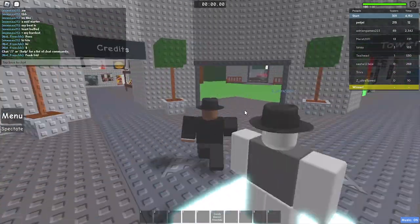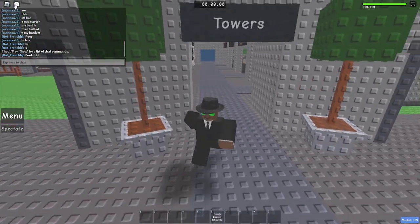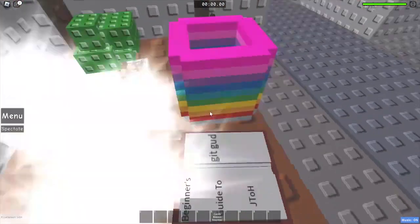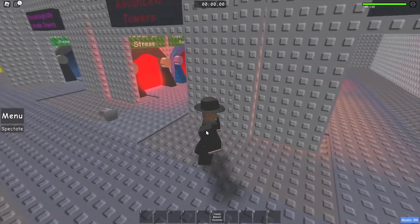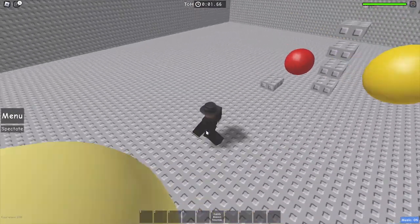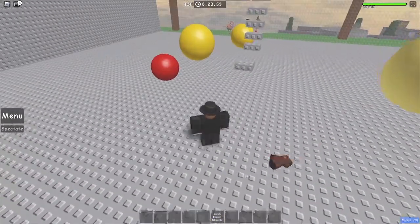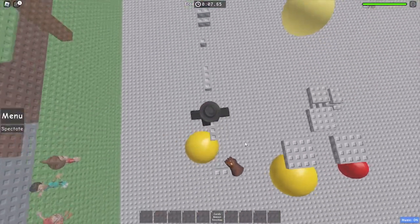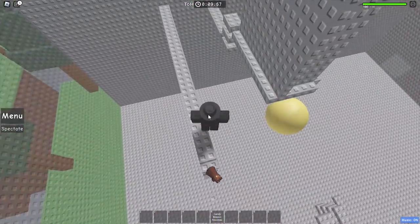For now, first you want to enter ring one. Here in ring one you've got all these people — just ignore them. You want to get the gauntlet, the Thanos gauntlet. Now you're gonna enter Tower of Heck. As you can see, the Thanos gauntlet is still with me. Now you want to get all the way up to floor 10 — I'll see you right back when I'm at floor 10.